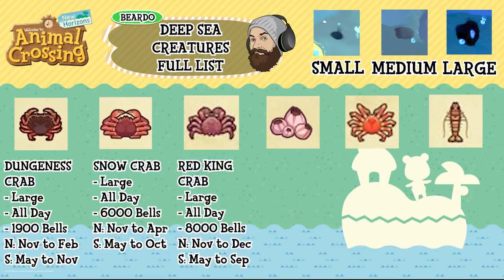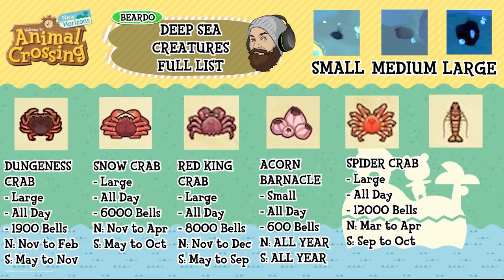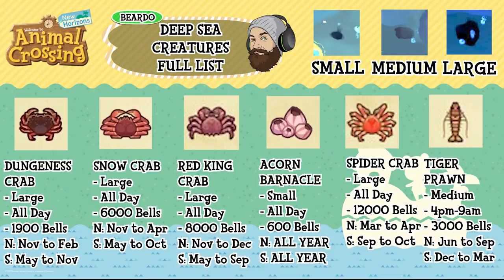The red king crab is a large shadow, available all day, 8,000 bells, north November to December and south May to September. The acorn barnacle is a small shadow, available all day, 600 bells, available all year round in both hemispheres. The spider crab is a large shadow, available all day, 12,000 bells, north March to April and south September to October. And the tiger prawn is a medium shadow, 4pm to 9am, 3,000 bells, north June to September and south December to March.